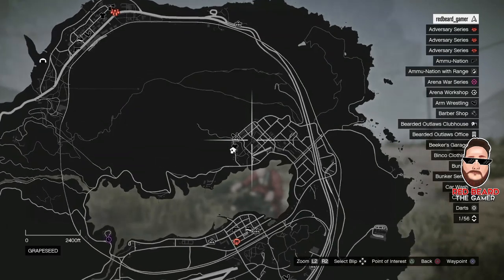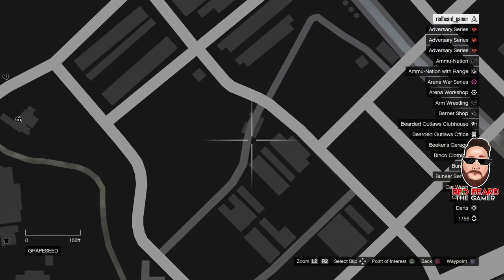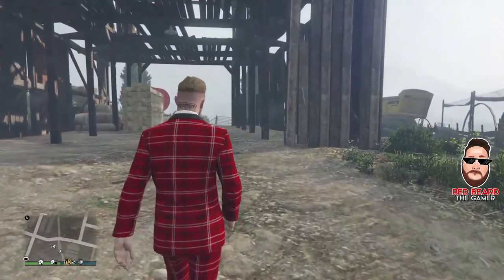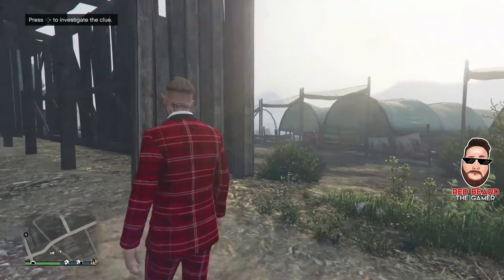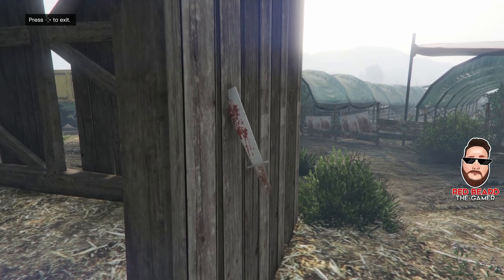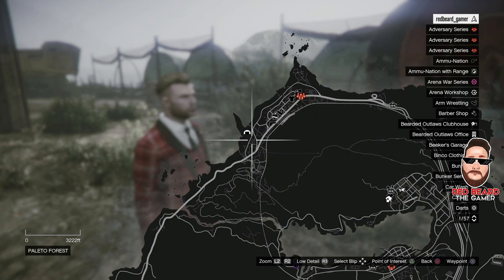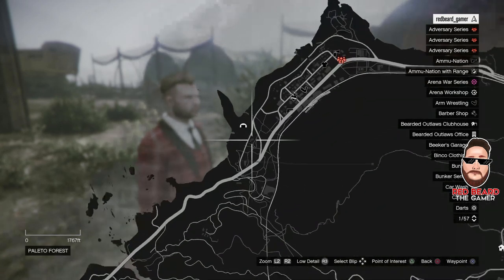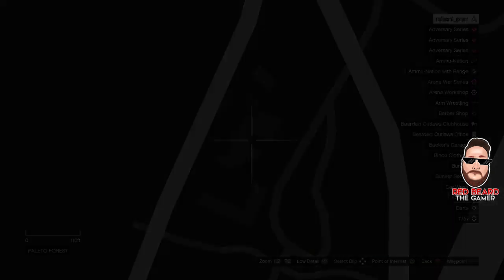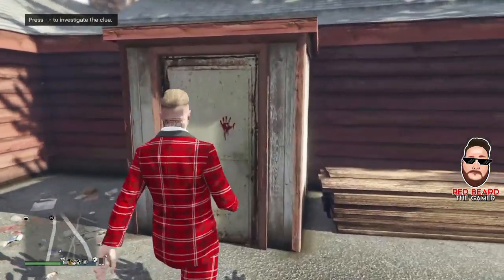The next one is just north in Blaine County, right outside of an old broken-down barn. Run over to this barn on the right-hand side and you'll see a machete stuck in the barn — just inspect it and back out again. Each one of these gives you XP bonuses too, which is pretty good. The fourth clue is to the northwest of the map, right back in the alley behind this building. Go over to this door and you'll see a bloody handprint — just run over to it and inspect it. That is the first four static locations of the clues.